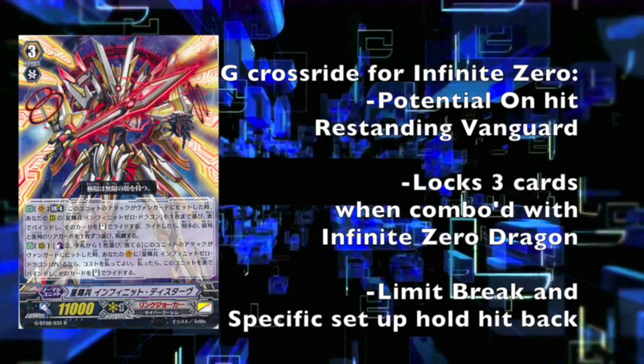Next is Star Vader Infinite Dristiv, who is kind of a G-cross ride to the old Star Vader brake ride, Infinite Zero Dragon. When it hits a vanguard at limit brake 4, you choose one of your units — Infinite Zero Dragon on your rearguard — and bind it face up, and ride it as a stand. So it's basically a re-standing vanguard.